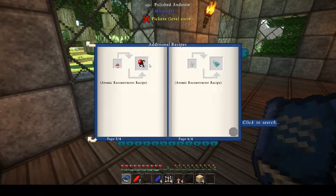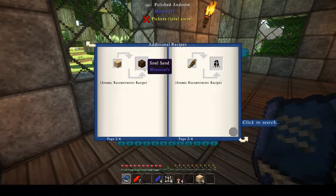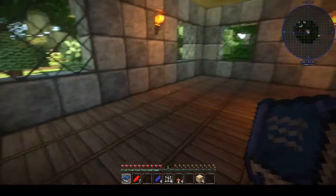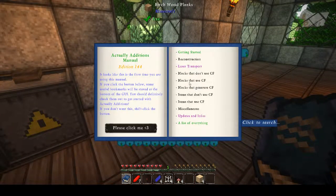Mushrooms turn into nether wart — doesn't matter which mushroom. Sand will turn into soul sand. Rotten flesh turns into leather as I showed. Redstone turns into Restonia crystals, and lapis turns into Palis crystals. You will need those for some recipes later on when we get to the more advanced machines.